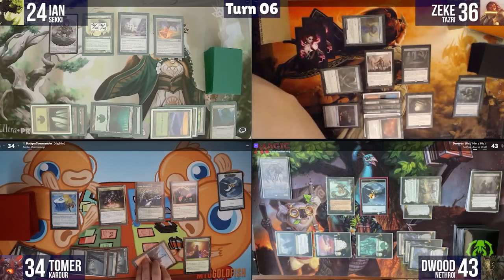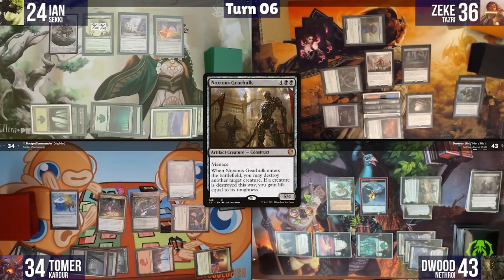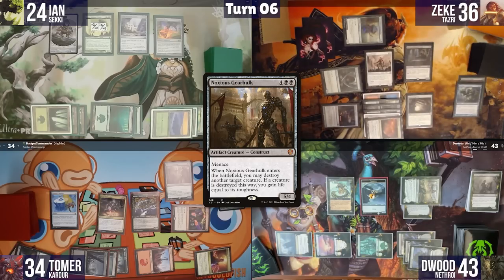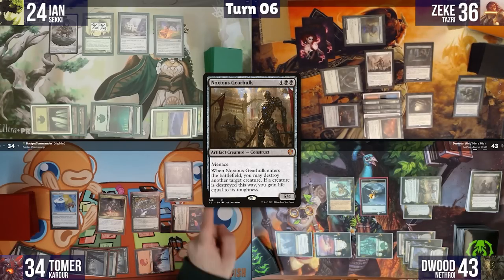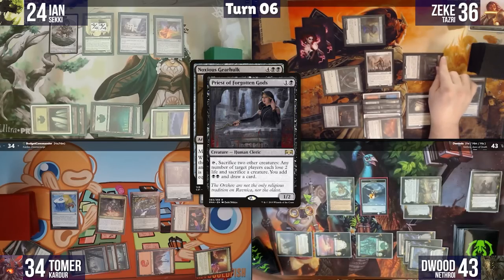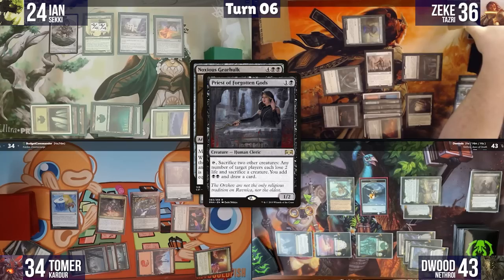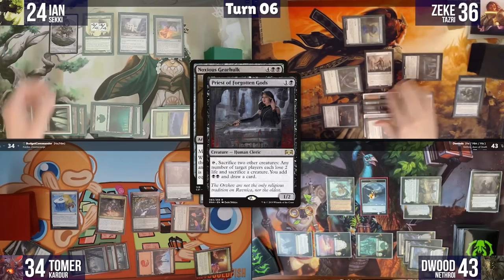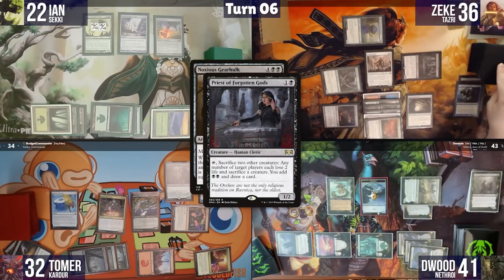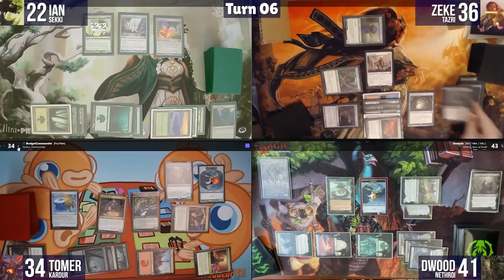Tomer pays six mana and casts Noxious Gearhulk targeting Priest of the Forgotten Gods. In response, Zeke activates Priest, sacrificing precious Myr tokens, making each player sacrifice a creature and lose two life. Noxious Gearhulk resolves, killing the Priest. Tomer gains life from the Gearhulk trigger, but Zeke's card draw engine is gone.